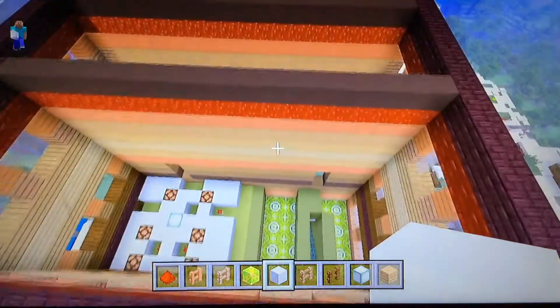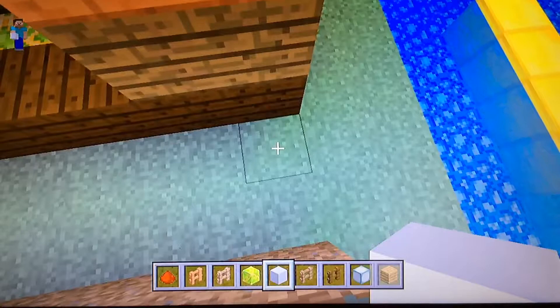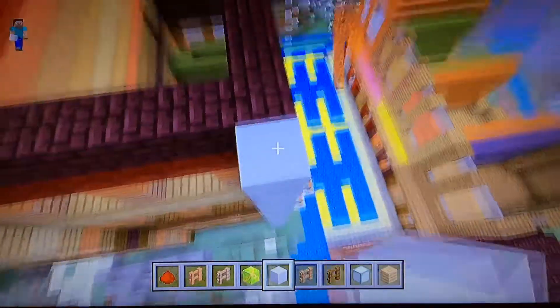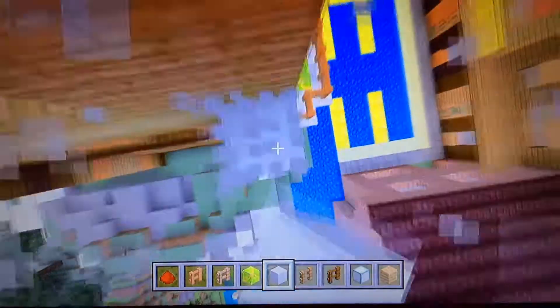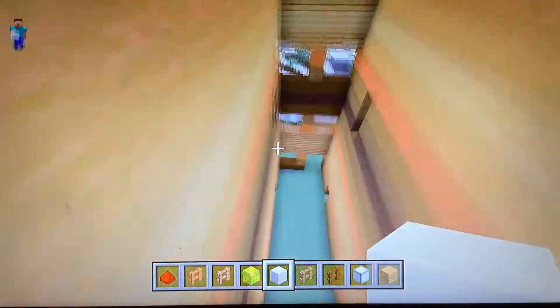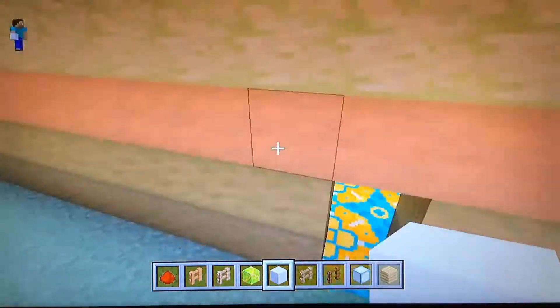The houses are basically just the same, just a little smaller. Instead of being 26 blocks high, this one is going to be about 24 blocks high.